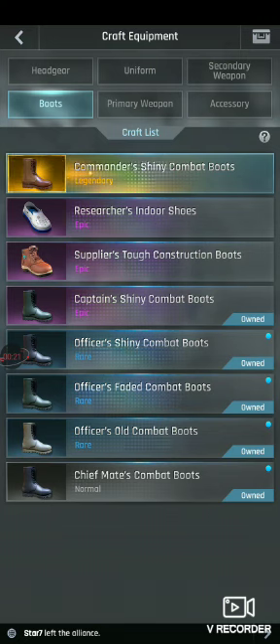These little blue dots on the right hand side tell you that you have enough materials to craft those items. So when you get a boot — Chief Mace Combat Boots — you can craft it.